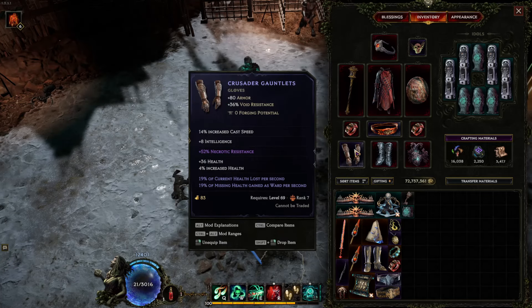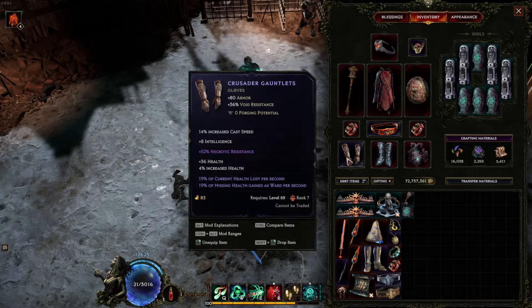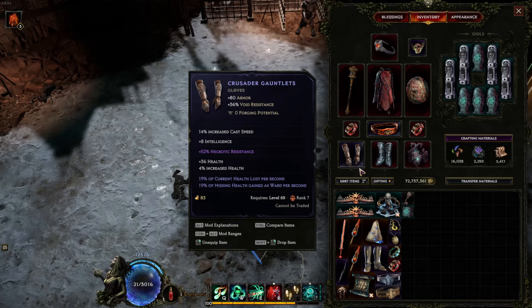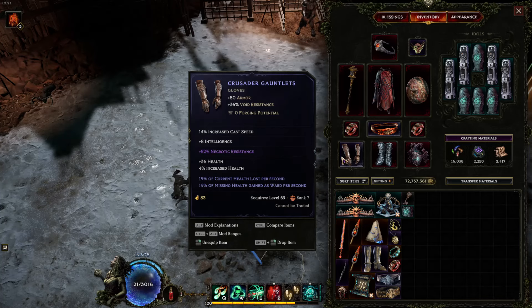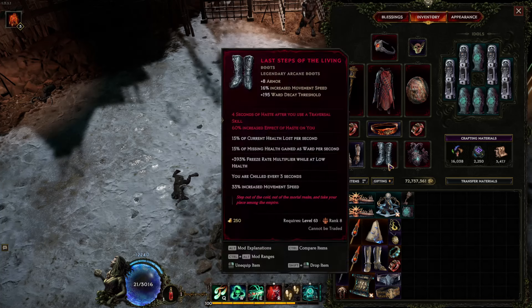For gloves, the Crusader Gauntlets is for void resistance on the prefix. You need as many suffixes as possible because suffixes are basically life, and life is damage because of the low life mechanic. You definitely want current health loss per second and missing health gains ward — these synergize with both Shroud of Obscurity and Last Steps. This gives you a higher maximum ward. You definitely want this at least T6, but T7 is best in slot. You want int, cast speed, hybrid life, and a resistance. I managed to snag these for pretty cheap — about 7 million — and crafted a bit. It's probably the most expensive item I have here actually, more than the chest with LP4 which was 6.6 million.